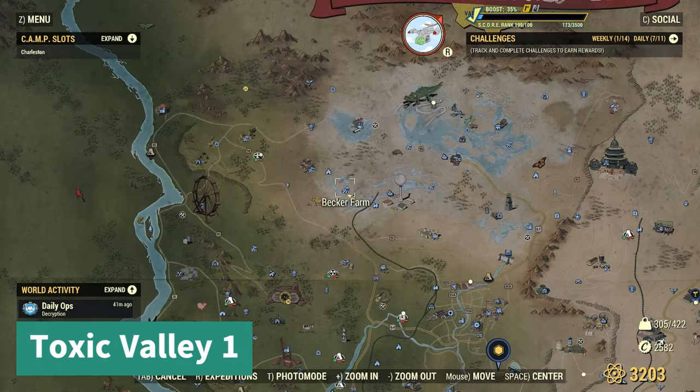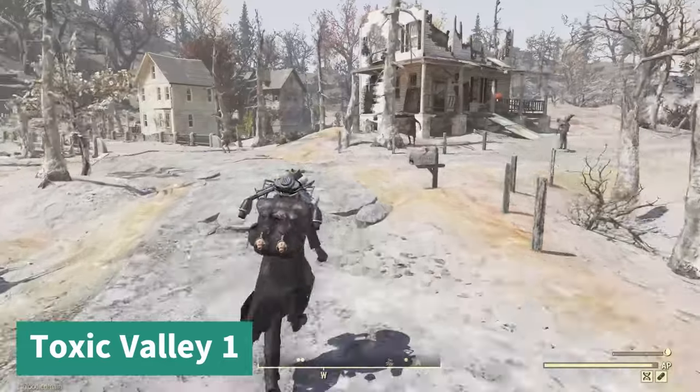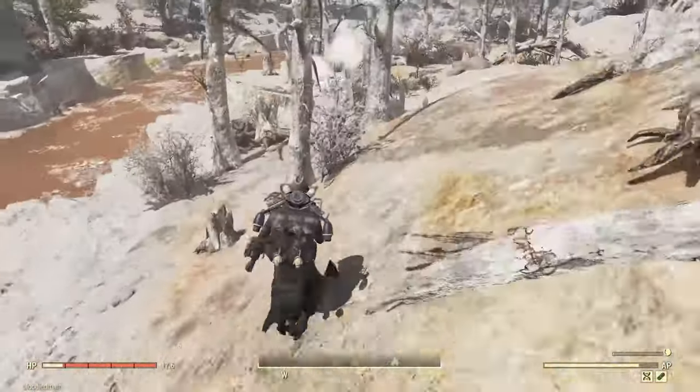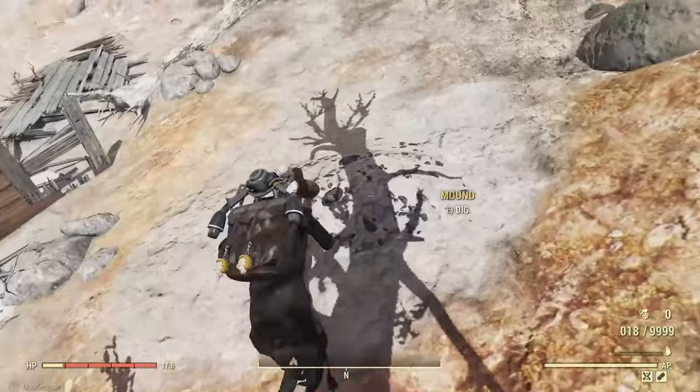Let's move on to Toxic Valley number one. I'm going to go to Becker Farm — just pass this broken-down house with a fast travel and the mound is right there.